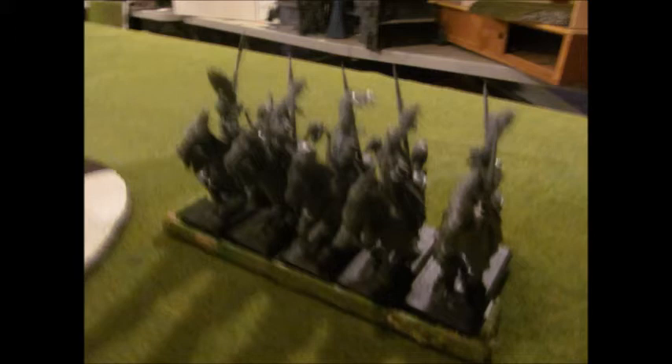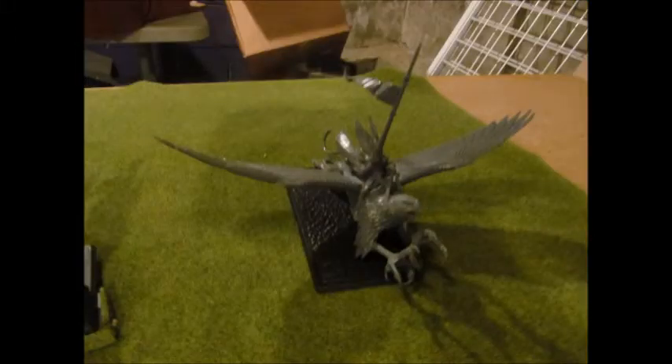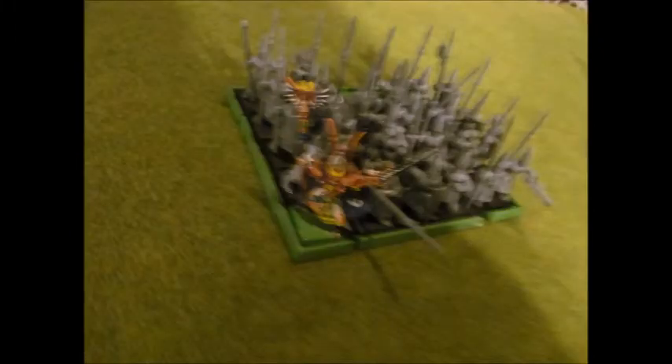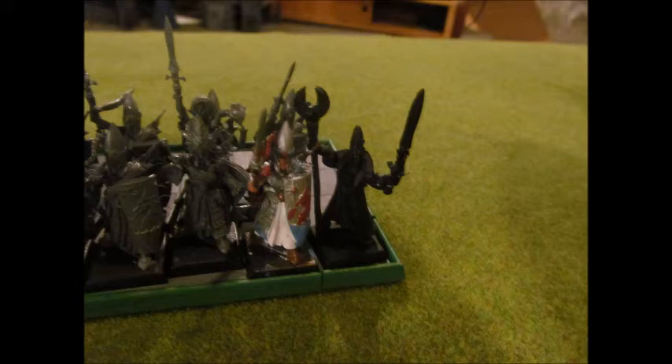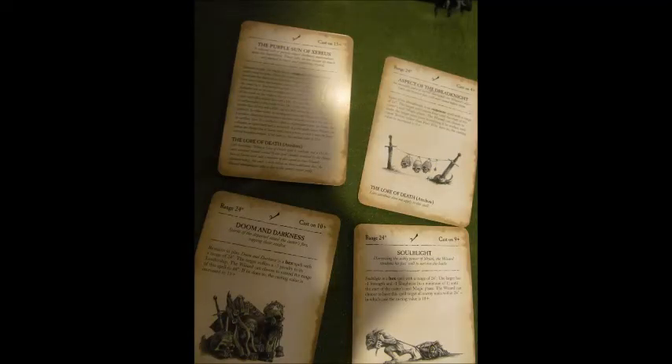He has his Noble on a Griffon — we used to have a little peg in the base for it but it got lost in the move. He has a couple of magic users: Teclis as a Level 5 wizard, a Level 4 with the Lore of Life, and another with the Lore of Death. We're going to go into Vanguards first and then Turn 1. I don't have pictures of his spells, but I know Teclis has all the High Elf spells and you'll see a couple of his Life spells go off. Let's get started.